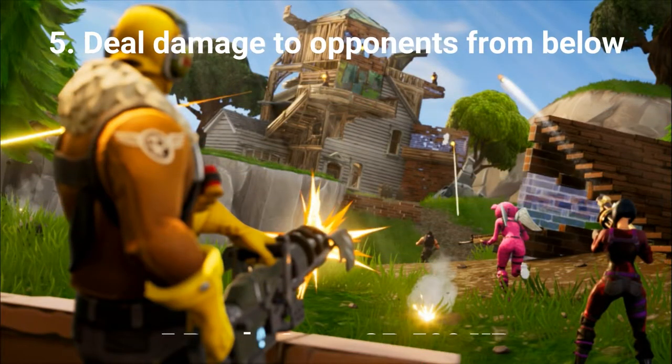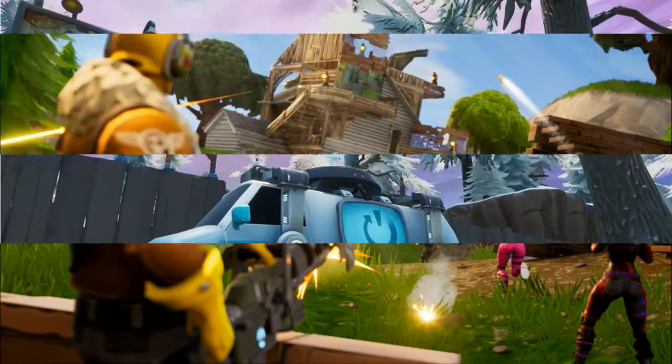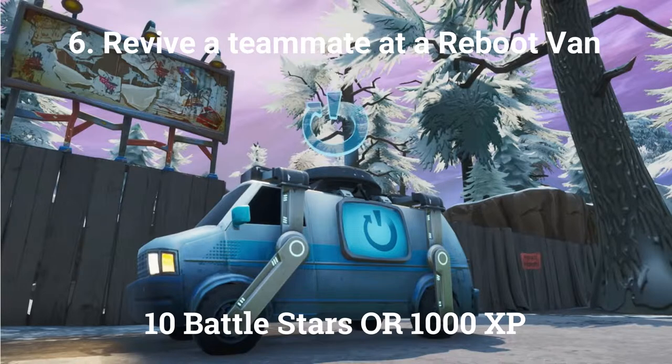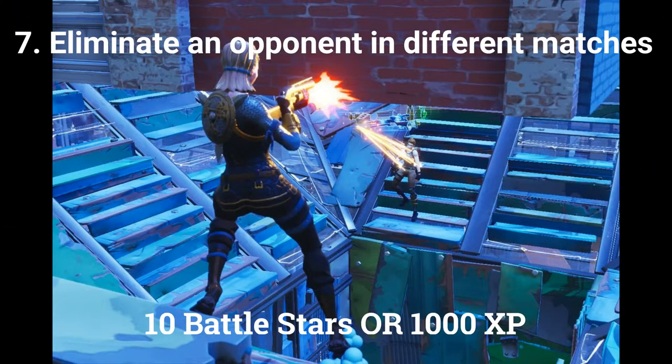The fifth challenge is deal 500 damage to opponents from below, worth 5 Battle Stars or 500 XP at Tier 100. The sixth challenge is revive a teammate at a reboot van, worth 10 Battle Stars or 1000 XP at Tier 100. The seventh and final challenge is eliminate an opponent in 5 different matches, worth 10 Battle Stars or 1000 XP at Tier 100.